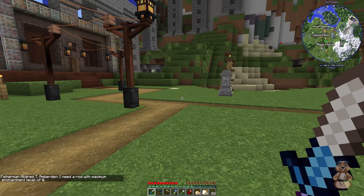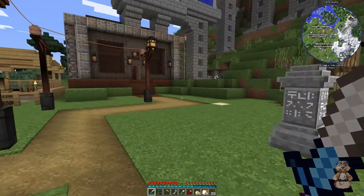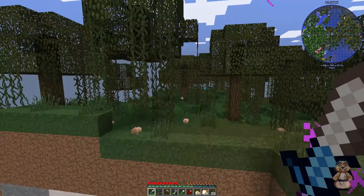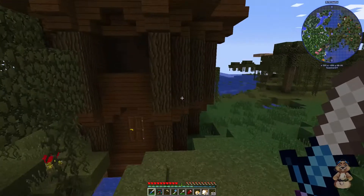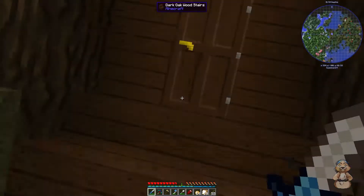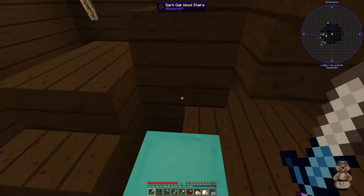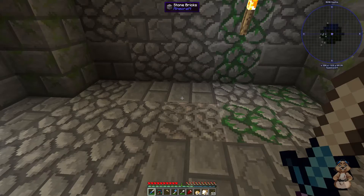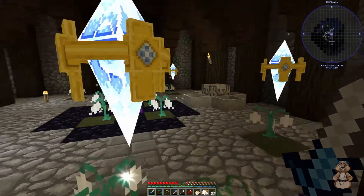He needs a fishing rod — anyway, remember I talked about using the tower for our base? I put a waystone over there and we're going to go there and I'll show you what I've been doing. There's our tower — we've got to clean it up a lot, but for now it'll suffice. I got elevator blocks from the quest and put those right there. We're going down here and I've moved our Botania stuff down here.